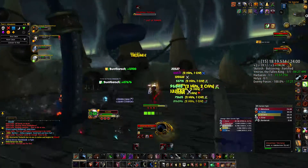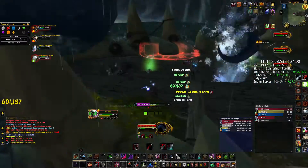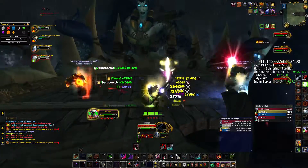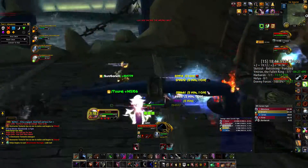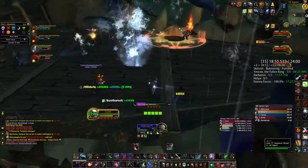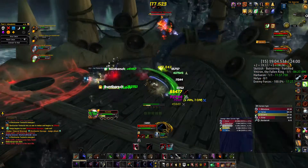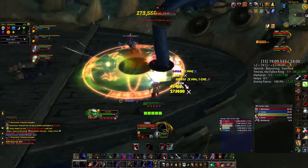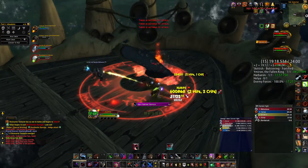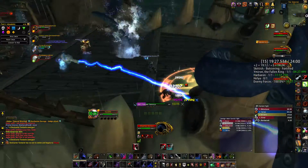This also ties into the communications thing. You really want to communicate which mobs you're pulling and which should get a sap, sheep, hex, or whatever CC you have available. This is mainly for the tanks - you really want to let your DPS know 'I'm pulling these packs and I need a CC on this guy.' This is one of the reasons why you want to use voice communication instead of text. The time it would take to write 'sap on skull or star' - it's a lot easier to just say it, so you don't lose one or two seconds which might be the difference between making the one chest or failing.